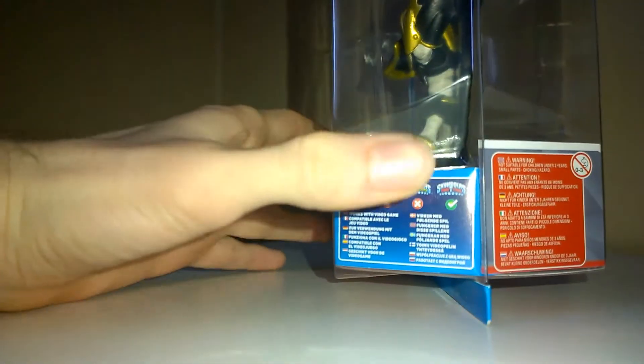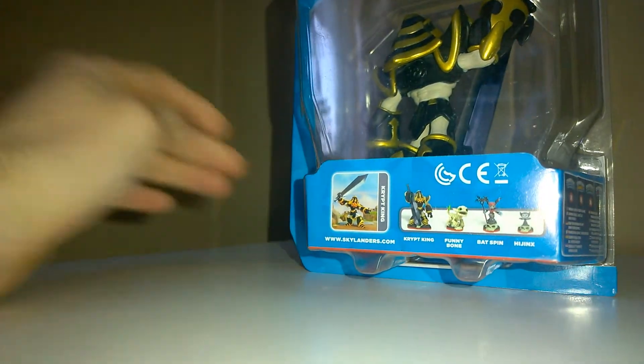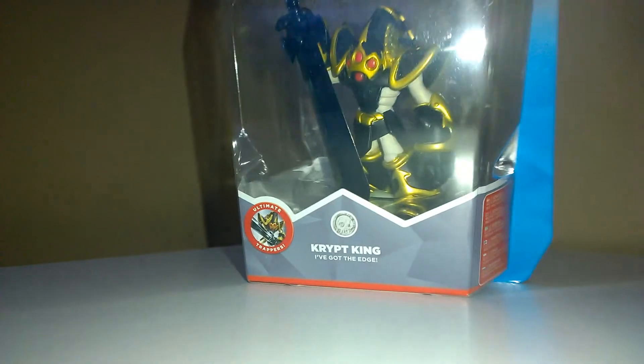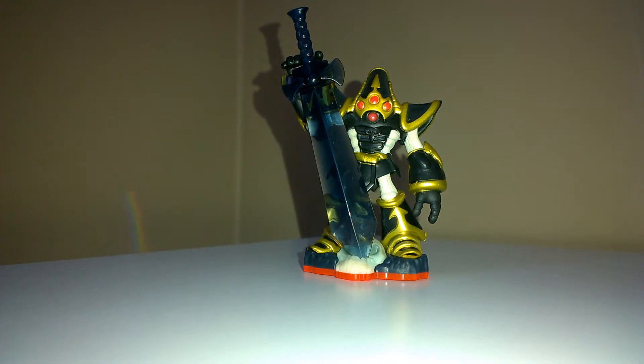Obviously he's the end of the set and only works in Trap Team because he's the limited one. Let's go slam this guy out of the box and look at him in person. Snap — and he's out of the box. It is Crypt King!